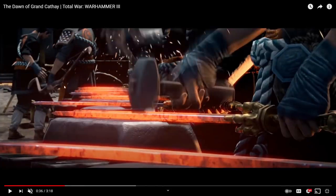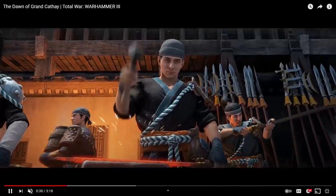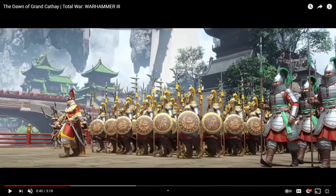These guys in the super fancy armor with halberds and shields — and we all know that halberds and shields is god tier — these appear to be the Celestial Dragon Guard. These are named in the article as the Celestial Dragon Guard, which is likely the top tier, especially because their helmets have dragon imagery — they have dragon heads for the visage on their helms. This is without a doubt the Celestial Dragon Guard and is likely their highest tier infantry.